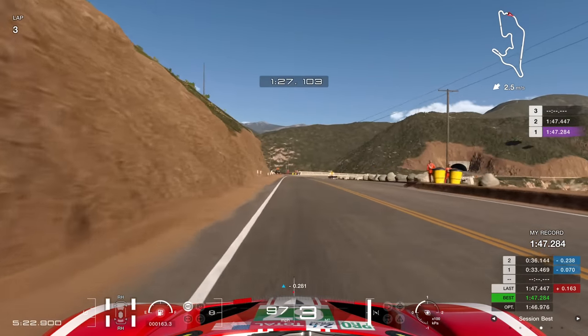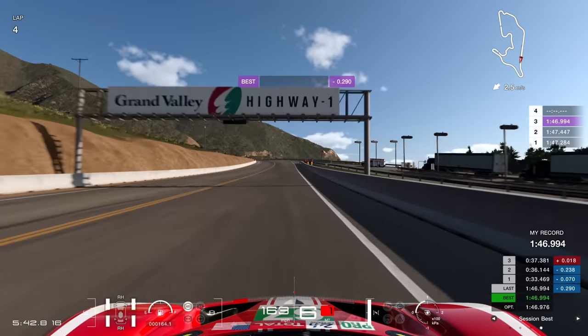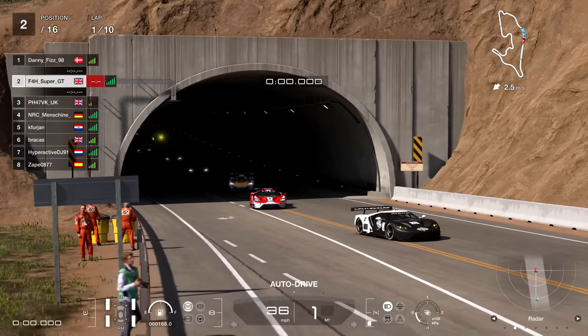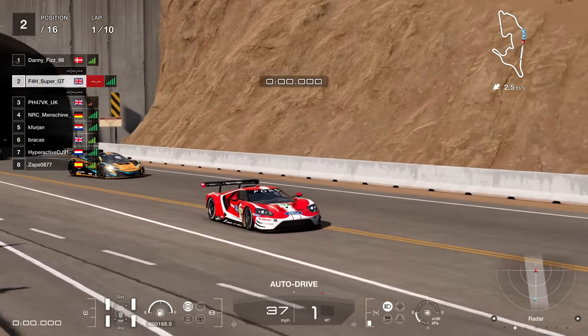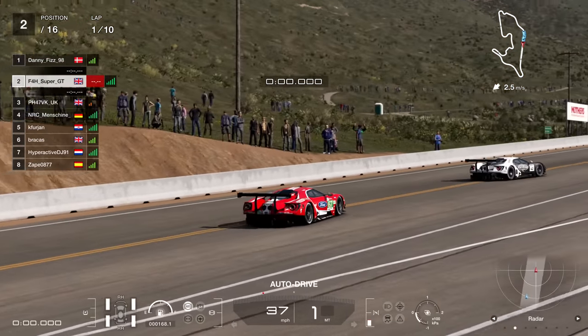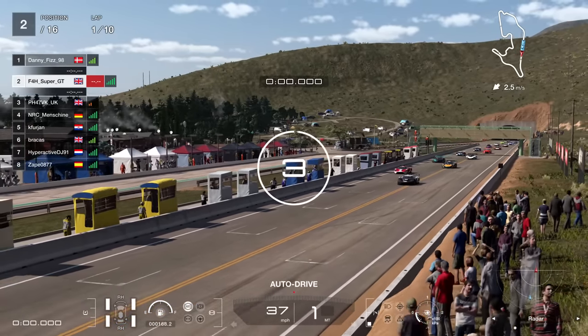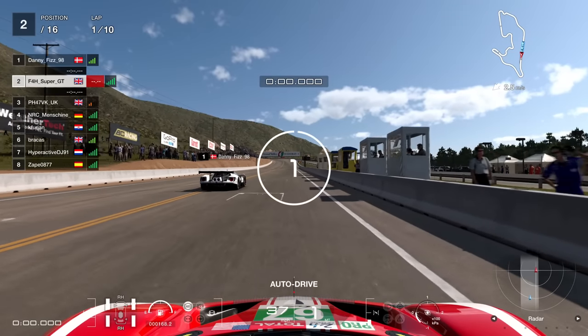This lap was pretty good. A couple of attempts quicker and eventually it was a 46.9 — into the 46s, which was a good place to be. That put me in second place on the grid for the second race, towards the sharp end — this is where we need to be.